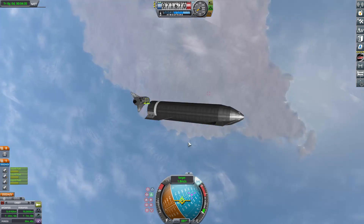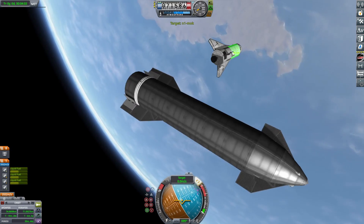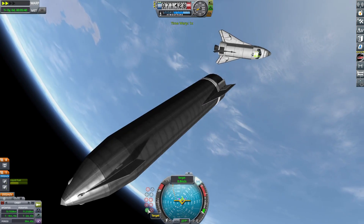Here is our refueling craft — what other than a Starship to refuel us with? That's basically what I always use to refuel, because Starship is like the orbital refueling thing. Let's get the two docked together and get the plane refueled.